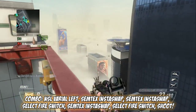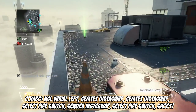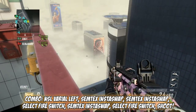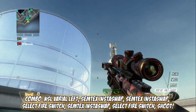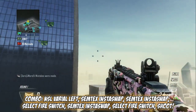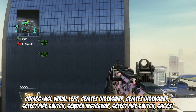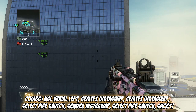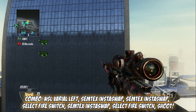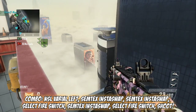I'm gonna go over it one time. Put your gun on burst so it's just three bullets. Reload knife, insta swap to your DSR, no-scope, insta swap again, jump off, select fire, select fire switch to your DSR, then insta swap back with the Semtex, select fire switch again, Y-Y shoot. Make sure it's on burst in the beginning or else it's not gonna work.